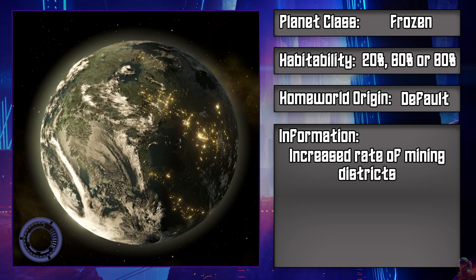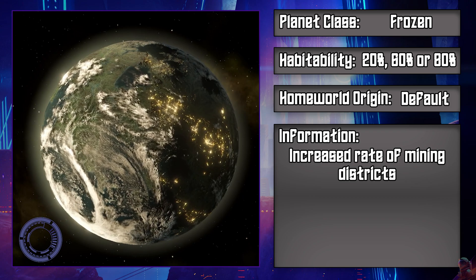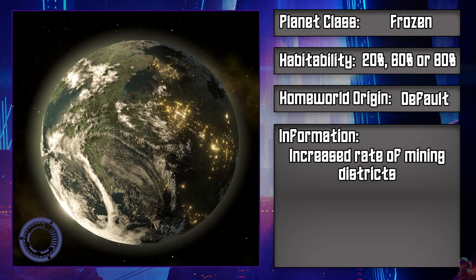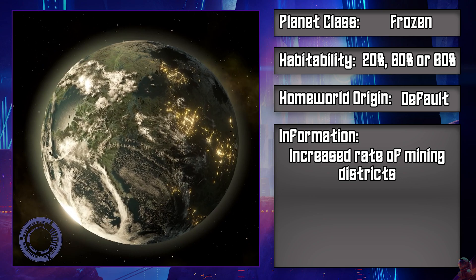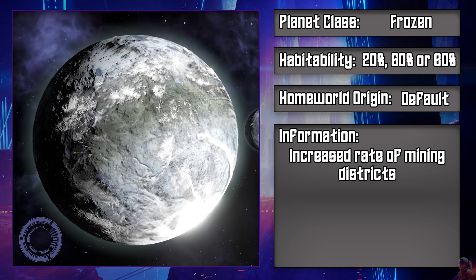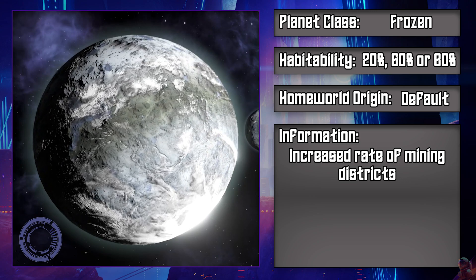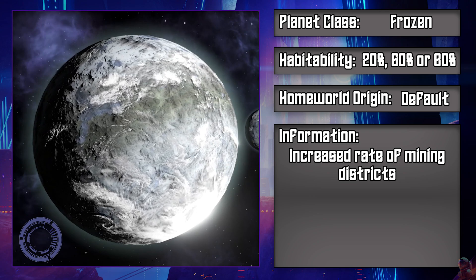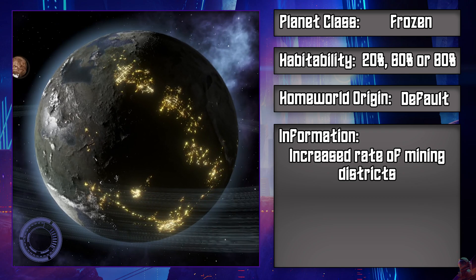The second climate type are frozen climates, and frozen climate types get an increase to mining district spawn rates, so keep this in mind when playing as lithoids especially. Under the frozen climates we have Alpine planets, which are covered with large, snow-covered mountains and valleys. Second up we have Arctic planets, which are also under the frozen climate type and are covered in glaciers and the occasional water deposit. The last planet type under the frozen climate is Tundra, which is a planet covered in permafrost with some light vegetation.